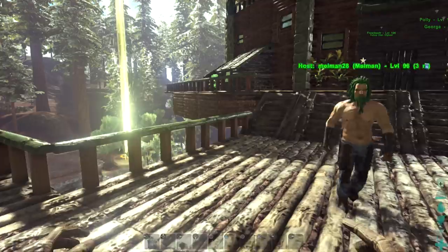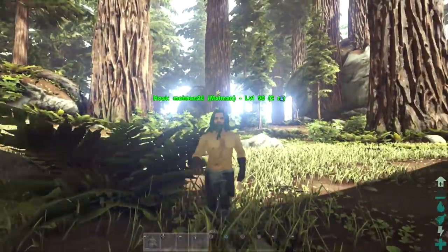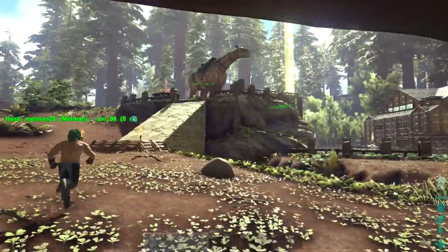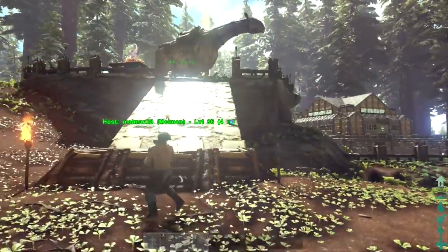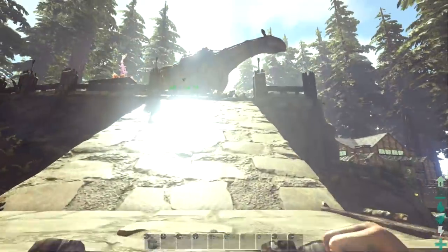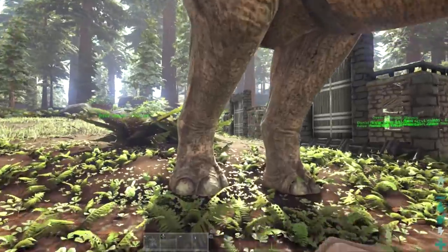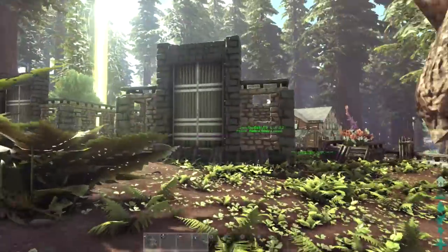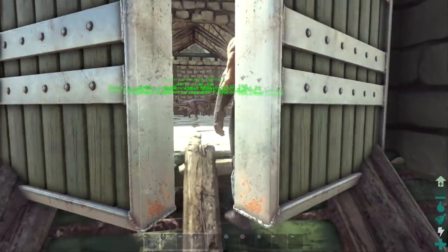Really good treehouse build, really fantastic barn down below holding everything up. I'm going to take a quick look at his taming pens now. It's not just about showing the prettiest buildings — it's also about how it works with his world and his play style. These are his breeding pens. They're really functional but they don't look like just boxes — they've got a little bit of design to them, like the roof here as well.